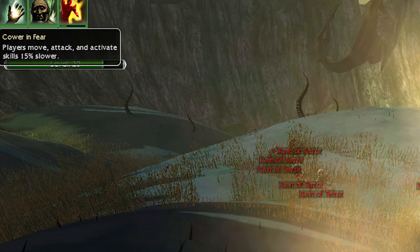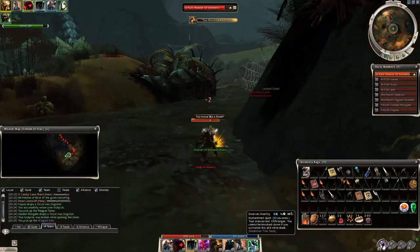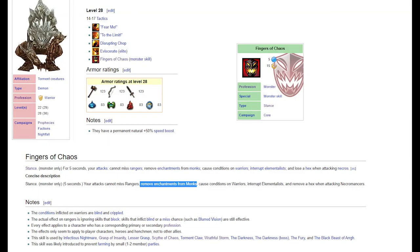There are two things to keep in mind. The first is an environmental effect called the Cover of Fear, which slows down characters' movement, attacking, and activation times. This is really painful in hard mode since you can't break aggro and enemies follow you for a long time. The other problem is a monster called Grasp of Insanity, and its skill Fingers of Chaos.